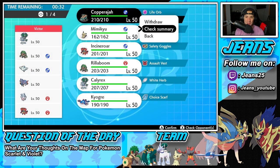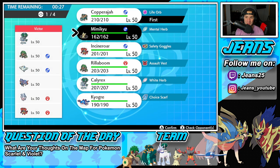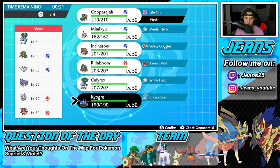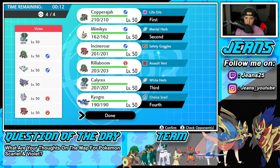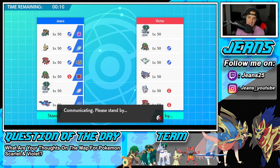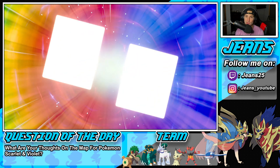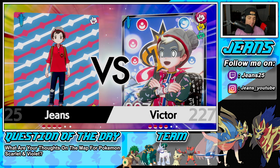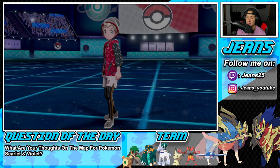I love the sound Copperajah makes — just a straight elephant sound. We're gonna lead Copperajah and I might also lead Kyogre. Actually, I'll go in with Mimikyu and lead that, then bring Calyrex in the back end along with Kyogre. I'm hoping Incineroar is not the lead, but chances are it probably is — I would lead it here as well especially against these Pokemon. We'll see what he wants to do.